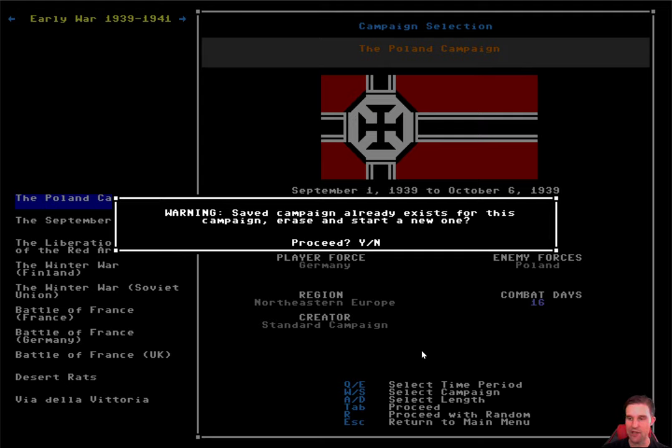Armored Commander 2 is heir to the roguelike tradition — it uses only characters to display, with no bitmap graphics. Everything on screen is made up of characters based on the character set of the Commodore PET and Commodore 64 with some extended characters. It's also meant to be played from beginning to end without stopping in the middle. Earlier versions only allowed one campaign at any time; now it allows one saved campaign per campaign type. It warns you that if you proceed, your old Poland campaign will be completely lost.